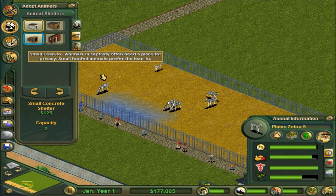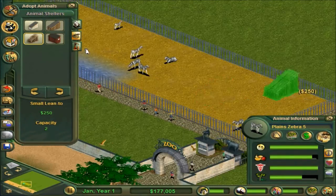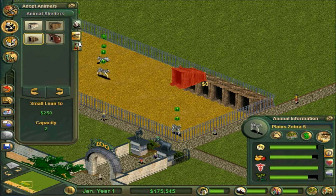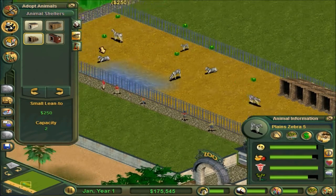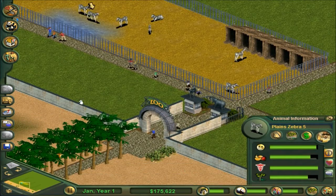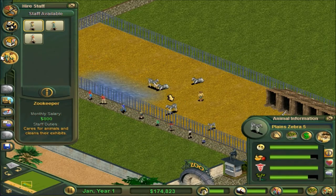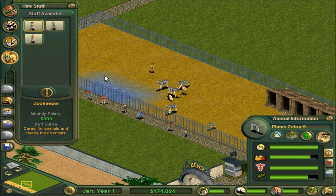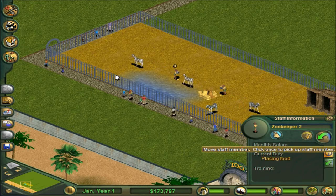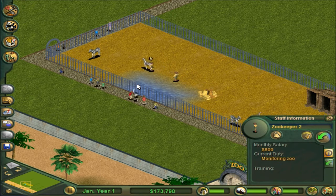I can't read that fast. I think they usually like the lean-tos actually. So let's rotate these - okay, here's good. Four, five, six - do they need more? No they don't. So that's a lot, it's well suited. I didn't even do anything, but you can see we're already hurting for money. Now we also need to hire a couple zookeepers. Let's get two zookeepers, and I believe I can edit the zookeepers - you can fire them, you can assign them different jobs.